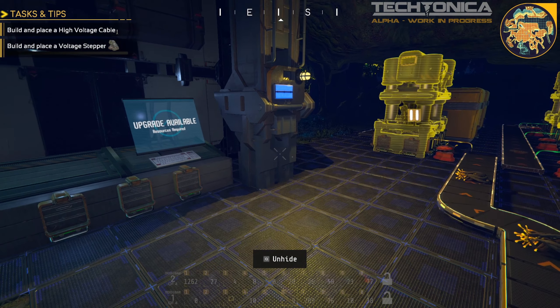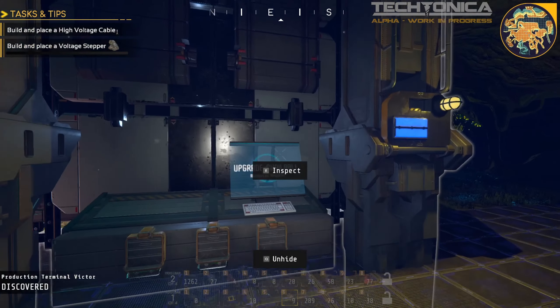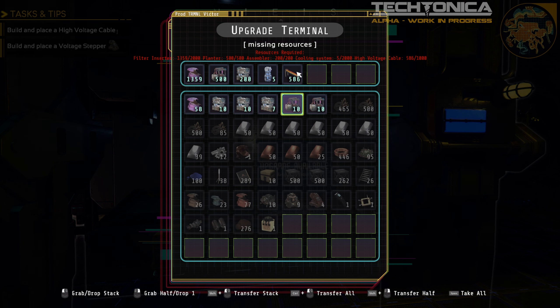Hey everybody, this is Glidercat and it's time to play. We are back in Tectonica, sitting here by what I call Terminal 2 — the game calls it Terminal Victor, but I'm going to keep calling it Terminal 2. I was just checking how we're doing. I brought some more stuff over: we've got 641 more filter inserters to supply, those are being produced — it's a little slow but we're making progress. We've got all our planters supplied, all our assemblers supplied. We need 500 more high voltage cable.